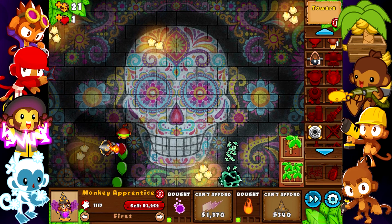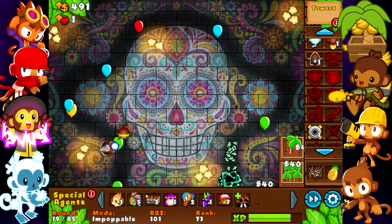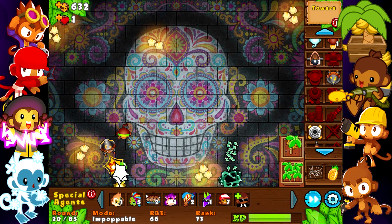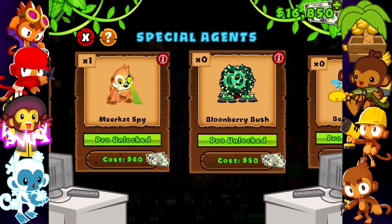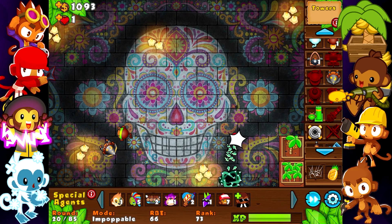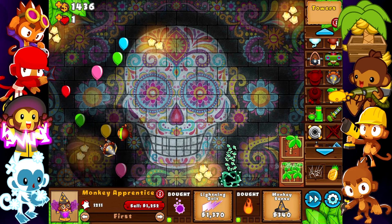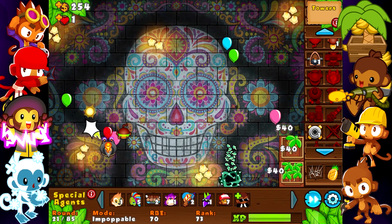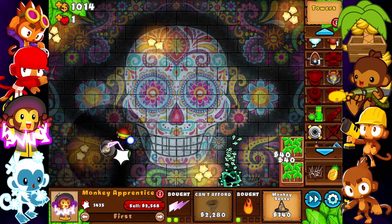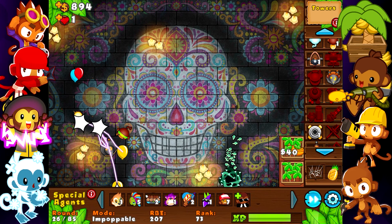I'm going to get fireball on this guy just to be a little bit safer, and I'll probably save for lightning next. We're good with this Bloonberry Bush. I'll start with some lightning before I go for a second plantation — the lightning is going to help a lot. I don't have camo detection, but that Bloonberry Bush is going to get it. What I'm thinking here is getting Monkey Sense and getting another farm next.